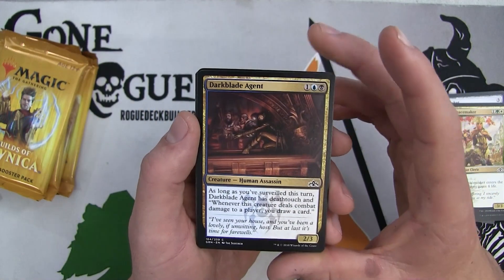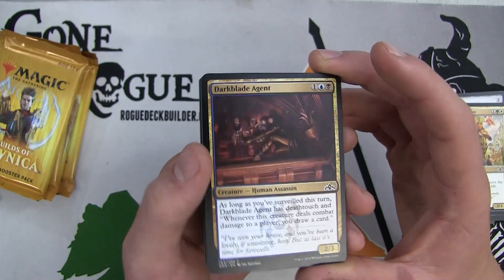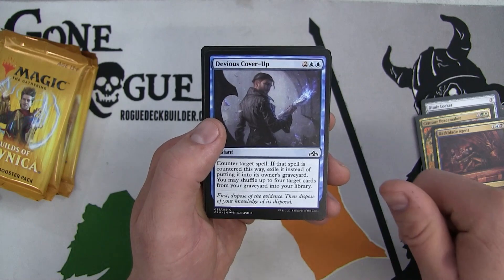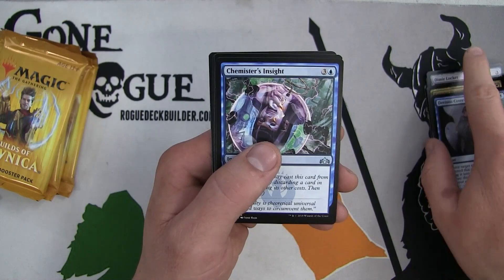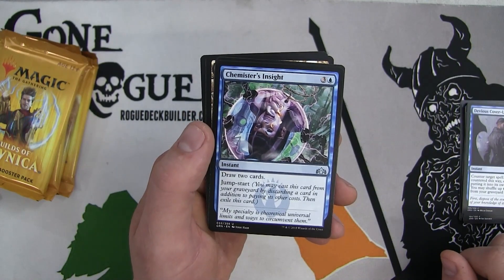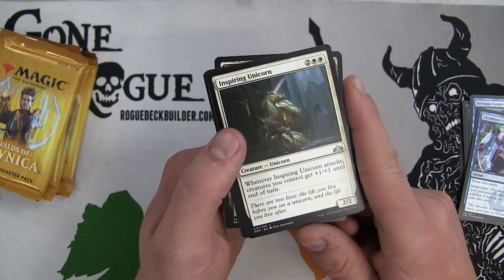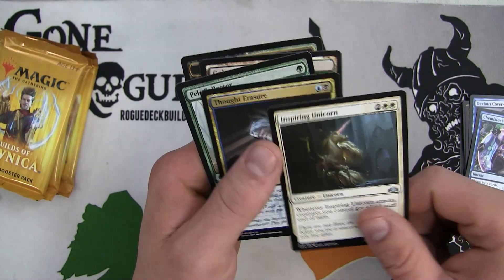Dark Blade Agent - a 2/3, as long as you've surveilled this turn it has deathtouch, and whenever this creature deals combat damage to a player you draw a card. Very good splashable card if we need to go into Dimir. Devious Cover-Up is a four mana counter target spell - if countered this way exile it instead, then shuffle up to four cards from your graveyard into your library. Pretty unreasonable counter spell in limited though. The Chemist's Insight has Jumpstart to draw two cards - very good card, I think this will definitely see standard play. Inspiring Unicorn - when it attacks creatures you control get plus one. However the problem is double white, that's going to be very tough to splash.